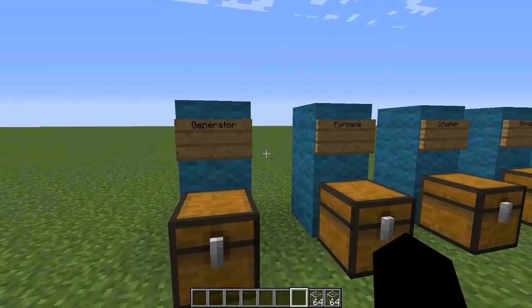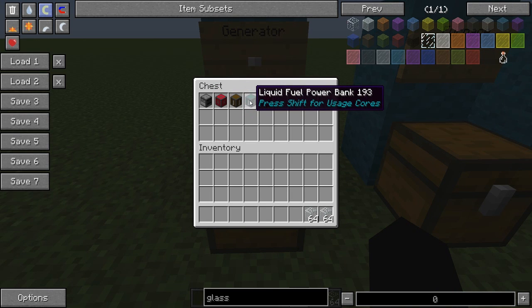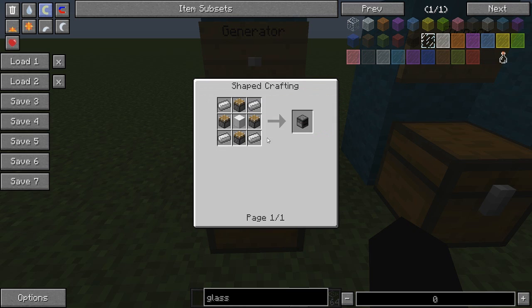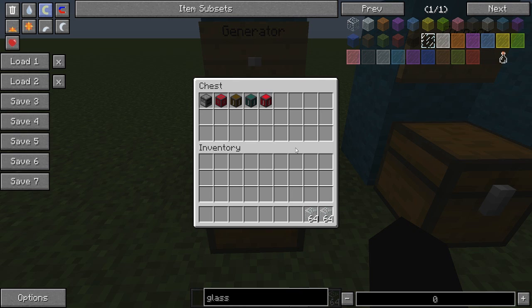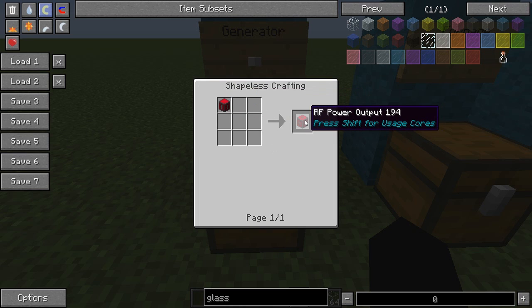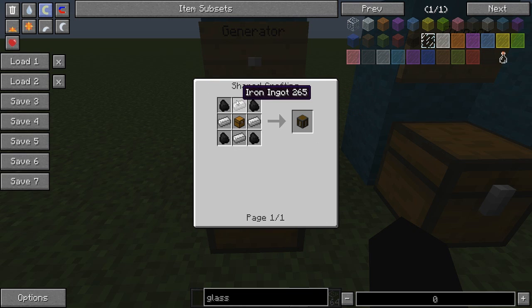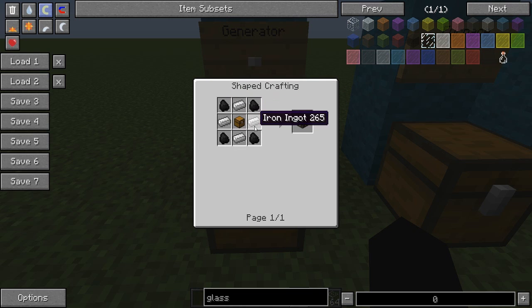Now that we've covered the definition of modular, let's dive into the mod. To start with we have the Generator - the Modular Generator Core. To craft it, you'll need 4 pistons, an Iron Block, and 4 Iron Ingots. You've also got the RF Power Output - to craft that you need 4 redstone blocks, a piston, and 4 iron. To get the Solid Fuel Power Bank, you need 4 coal, a chest, and 4 iron.